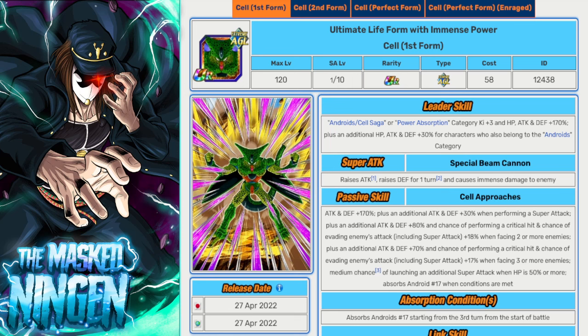Starting with the AGL Cell — he's an Extreme AGL character, so obviously a prime choice for the lead. He has an Android/Cell Saga leader skill for 170%, plus an extra 30% to Androids. Since we can really only use Super AGL for damage, the best team build is an extreme Androids team. Having this Cell as leader means everyone gets the full 200% leader skill. He hits incredibly hard with type advantage and does transform as the fight goes on, though EZA fights aren't normally very long.